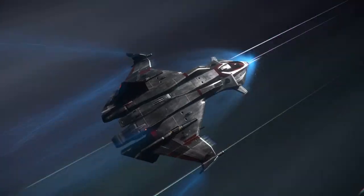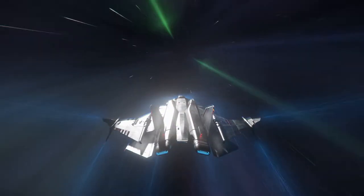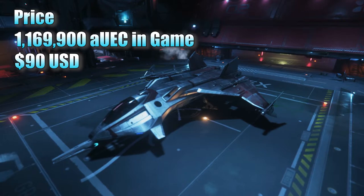The biggest thing the Gladius has is its maneuverability — it's a light fighter. This ship is able to get in, strafe your opponents, and get out if necessary. Regardless of the patch, it often ends up being one of the best, if not the best vehicle in its weight class. This one can be bought for a little over 1 million AUEC or 90 USD. However, when it comes to military vehicles — fighters, gunships and so on — I wouldn't actually recommend pledging.